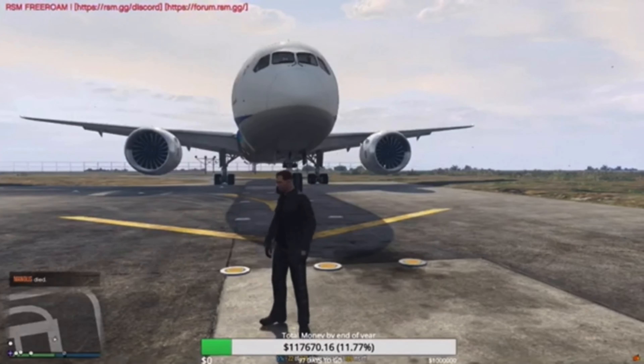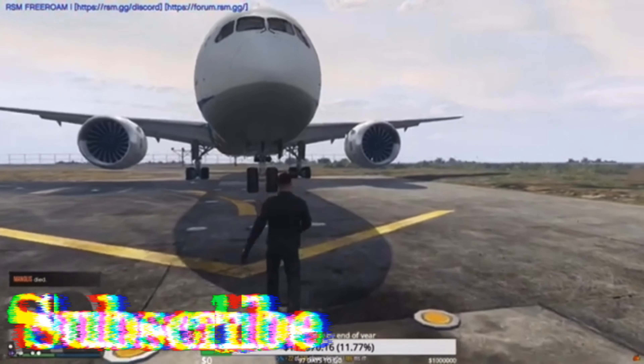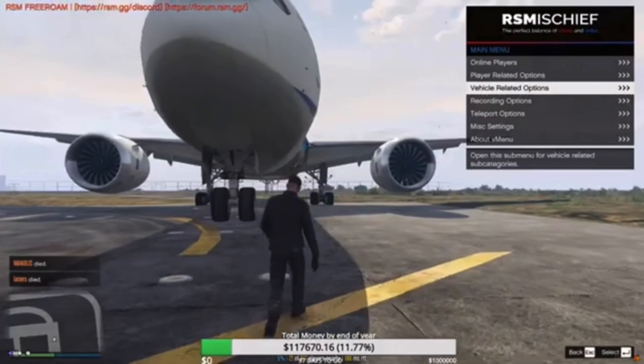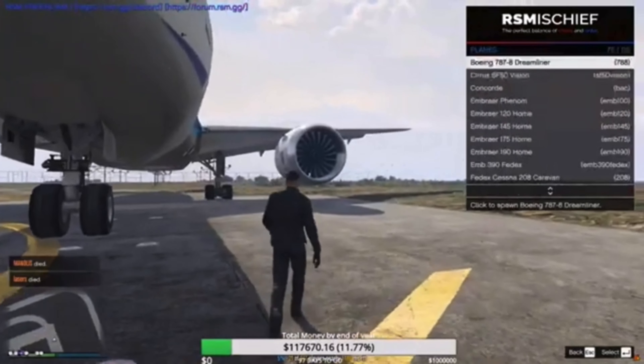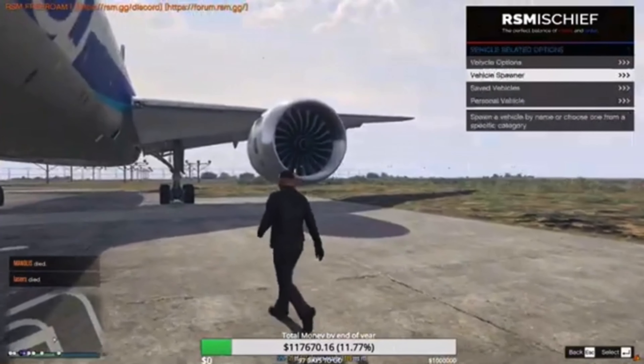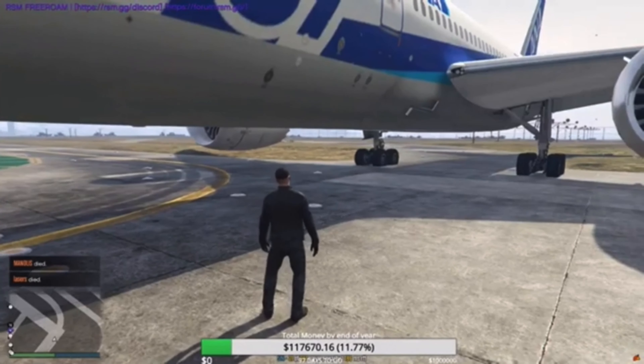Hey, what is it guys, I'm back with another YouTube video today. We're going to be flying this plane — let me check real quick — it's called the Boeing 787 Dreamliner, that's what it's called guys. Okay, here we go.